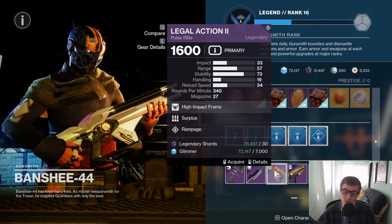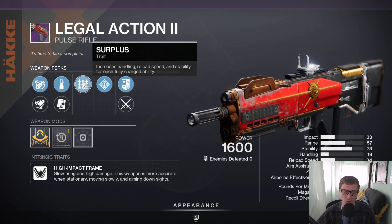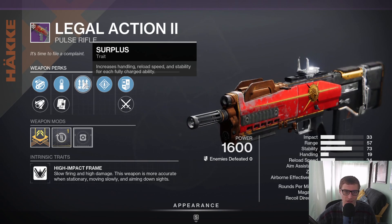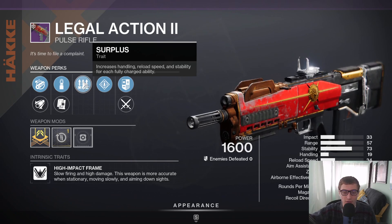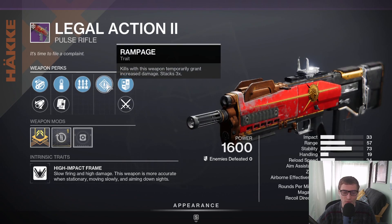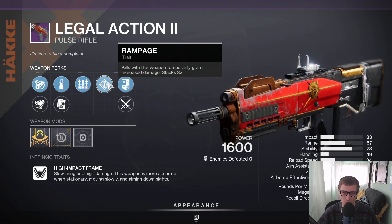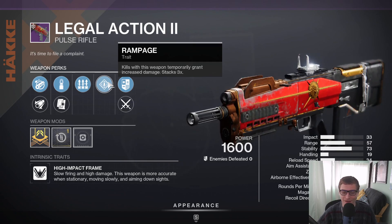He's got Illegal Action 2 with Surplus and Rampage. That's actually a really solid roll. Surplus increases handling, reload speed, and stability for each fully charged ability, so it rewards you for not using your abilities. I personally don't love this perk for PvE, but in PvP it can actually be pretty good — the start of those early Trials rounds, early elimination rounds, or even the starts of quick play matches where you have all your abilities up. You will get increased benefits for your Illegal Action 2 if you don't use them. And then Rampage in this thing is very good — it being a 340 pulse, the high impact long range pulses are really good with Rampage. You get a kill and then you can start two-bursting people. Granted, with No Time to Explain, you can also just two-burst people outright.